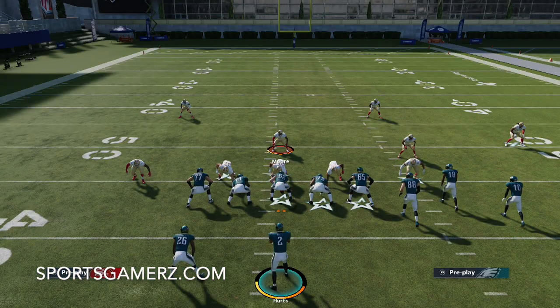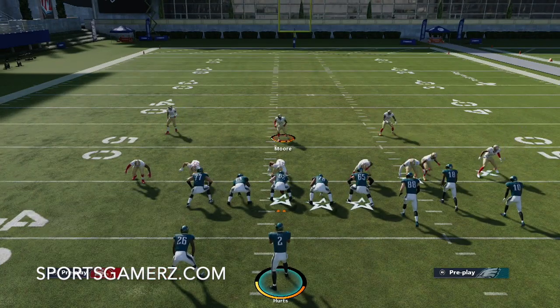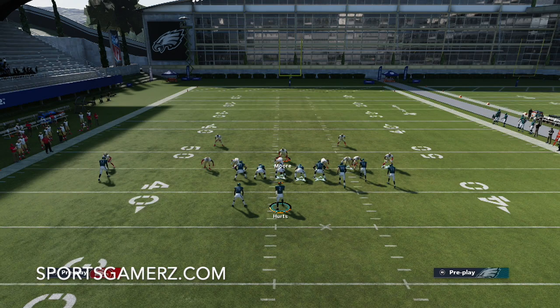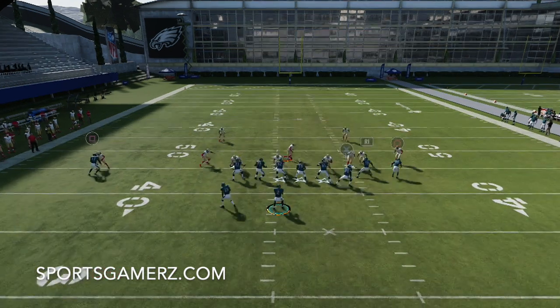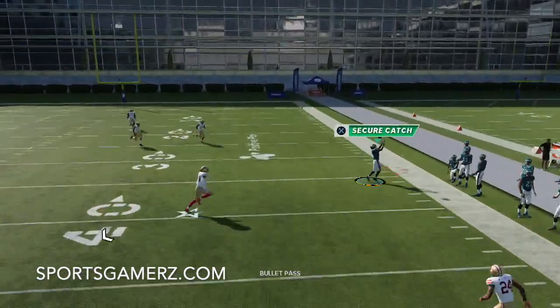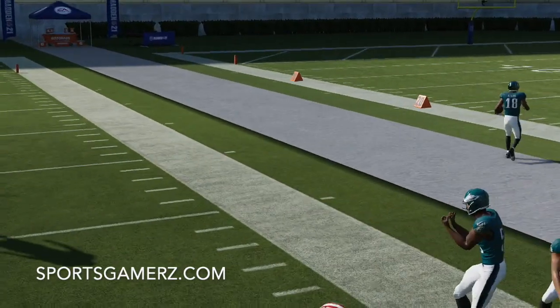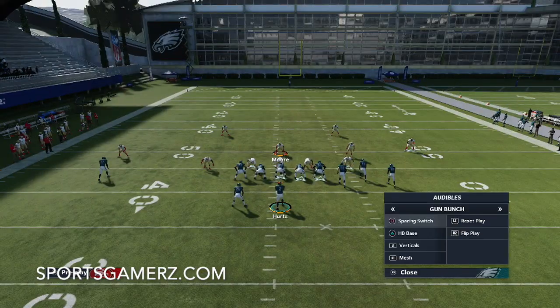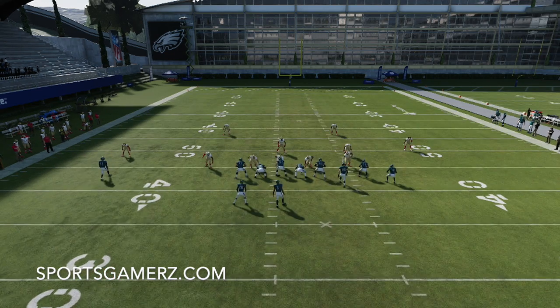Now watch what happens if you don't man up the tight end. Let's say you do what a lot of people do, which is just put that guy in a zone. Watch — instead of manning the tight end up, we're just putting him in the zone. Now this out route is just naked on the sideline. The reason for that is because we didn't man the tight end up, that corner flat that on the last example guarded the out route had to guard the tight end in the flat instead. That's why it's so important to make that little adjustment to stop flood, posts, crossers, all that type of stuff.